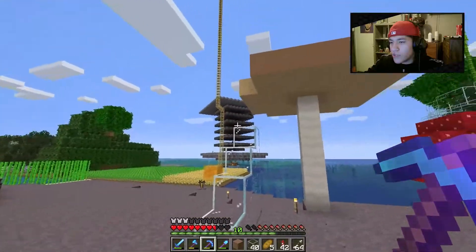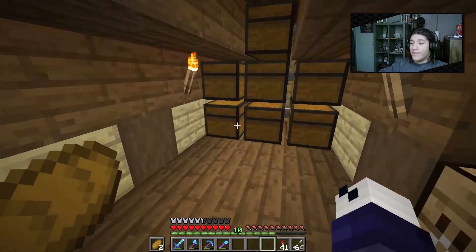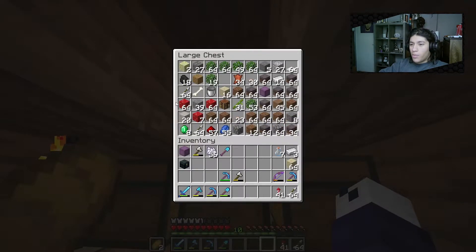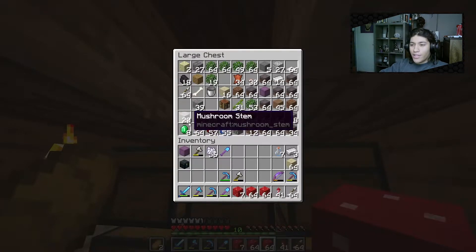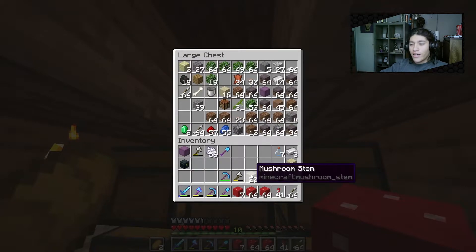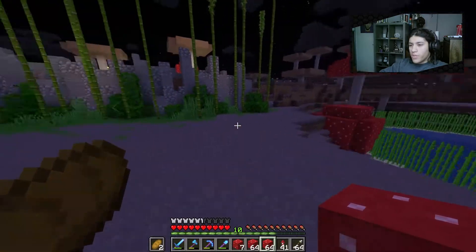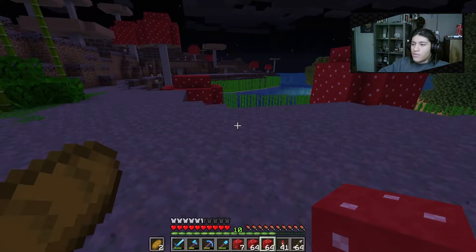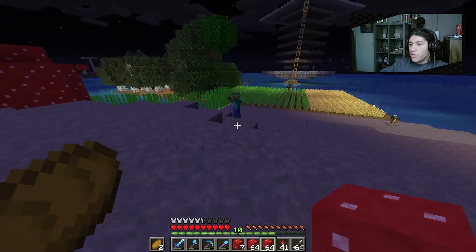Now on to the next part of today's episode. After completing that last achievement I want to move on to making our village. We're in our house because I've already collected some materials. What we're going to be making is houses for the villagers — mushroom houses, since we're on a mushroom island.